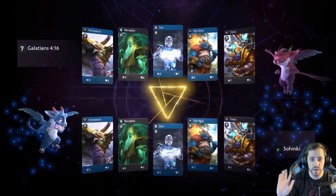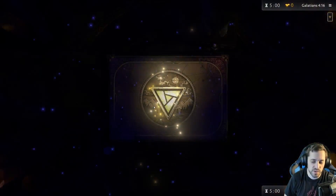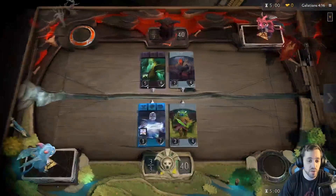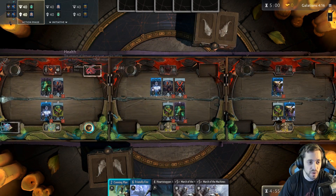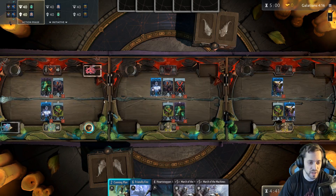The absolute basics — starting right from the beginning — is you want to destroy two lanes. Much like Dota, there are three lanes in this game, and in all three lanes there are towers. Each tower has 40 health, and after you kill it an ancient will spawn. The way you win the game is either by destroying two towers, or destroying one tower and then the ancient. The ancient has 80 health, so it's a little tougher to focus down one lane, but it can be done.